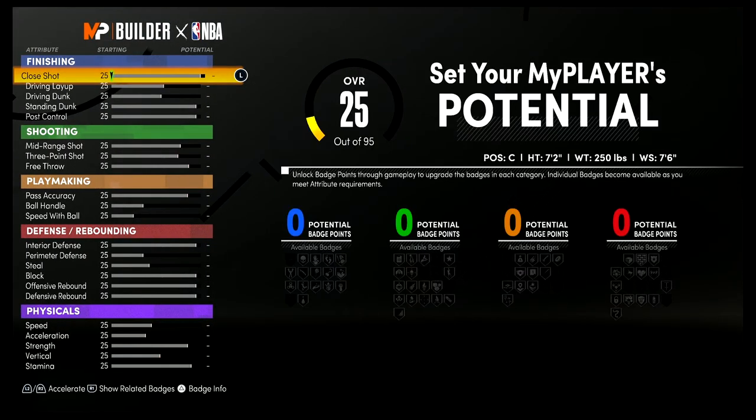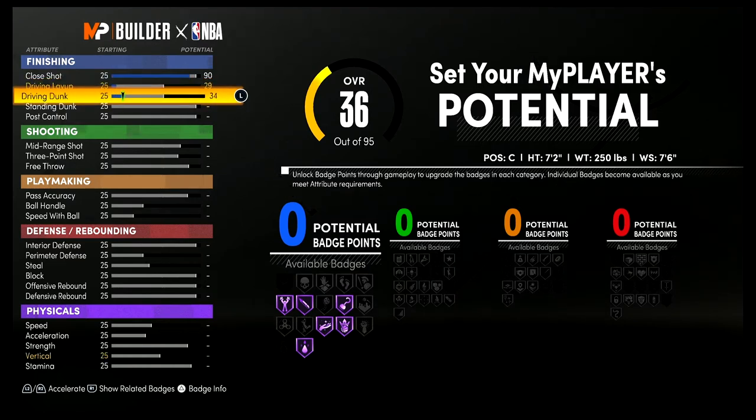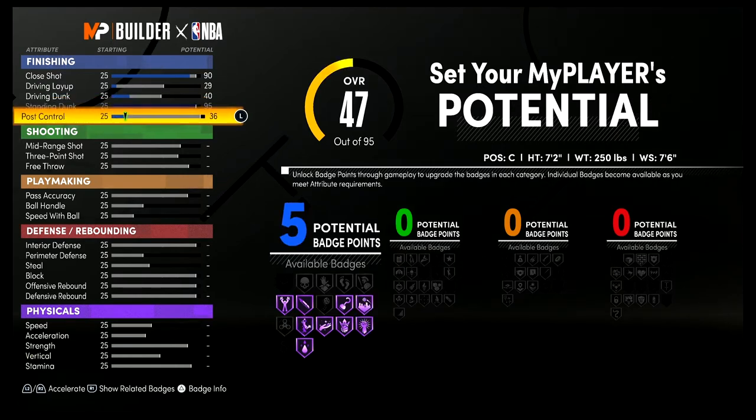For the attributes, bring your close shot up to a 90, your driving layup to a 29, your driving dunk to a 40, your standing dunk to a 95, and your post control up to an 82. That's going to give you 15 finishing badges.